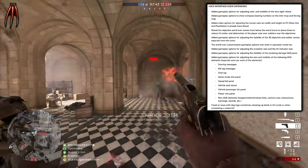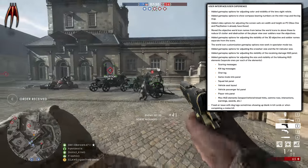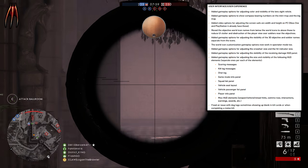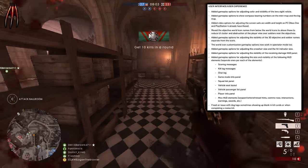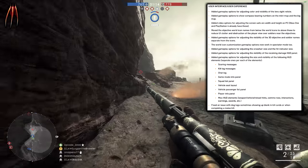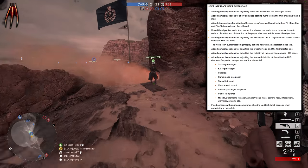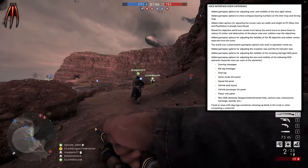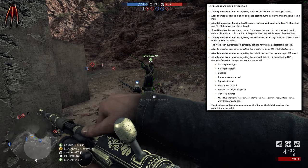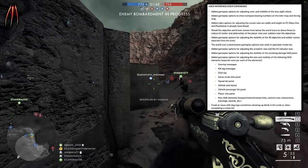Here we have some interesting changes to the user interface and user experience. Added gameplay options for adjusting color and visibility of the lens sight reticle. Added gameplay option to show compass bearing numbers on the minimap and the big map. Added video options for adjusting the screen safe width and height on PC — Xbox One and PlayStation 4 already have those. Moved the object world icon name from below the world icons to above, to reduce UI clutter and obstruction of the player view over soldiers near objectives. That's been quite irritating when you only see the name of the flag you're on and not the enemy you're shooting at. Added gameplay options for adjusting the visibility of 3D objective and soldier names separate from the icons. The world icon customization gameplay options now work in spectator mode too. Added gameplay options for adjusting the crosshair size and hit indicator size. Added gameplay options for adjusting the visibility of the receiving damage HUD panel.